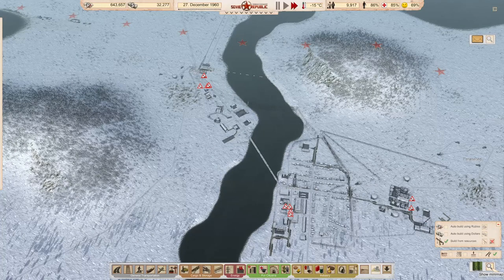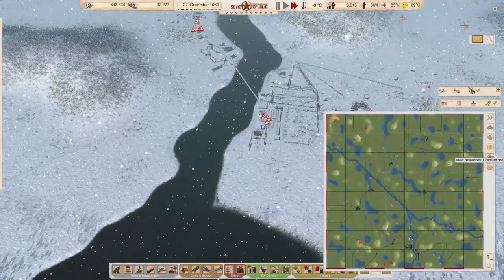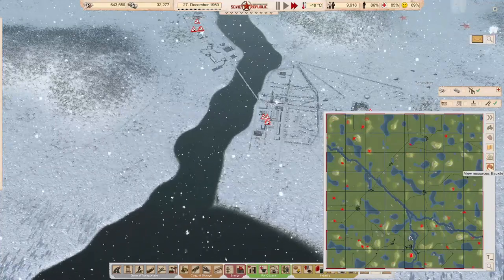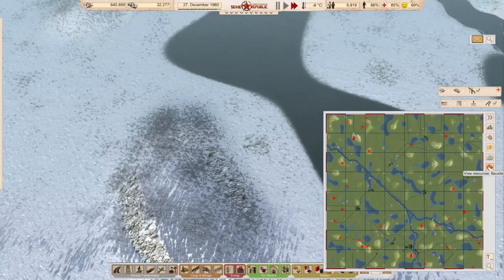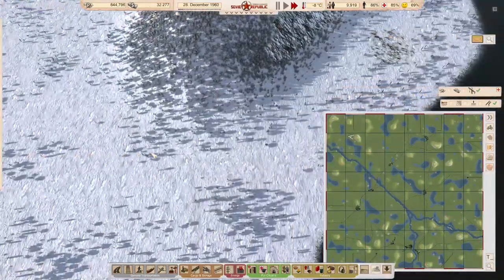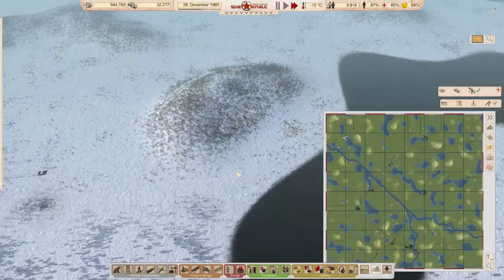It's almost 1961 already. I think we can try and see — the dollar amount isn't going up very much. Let's see if we can get something near the NATO borders. I see a lot of bauxite deposits — this one seems very easily exploitable. We got a border crossing right here. We could try to make a little bauxite mine just to start printing a bit of money on the American side.